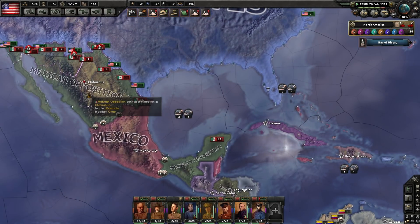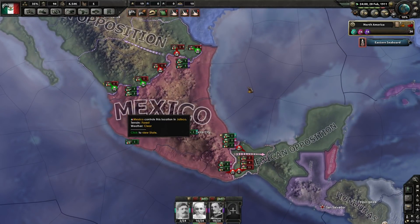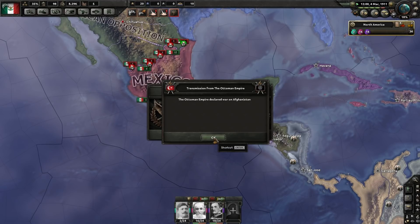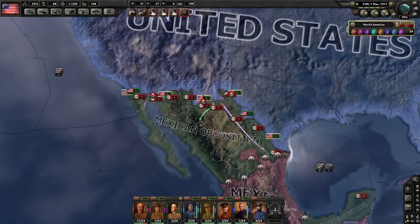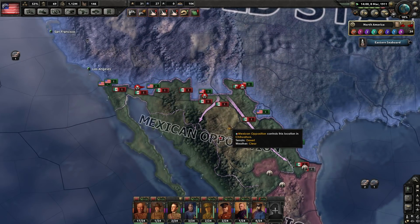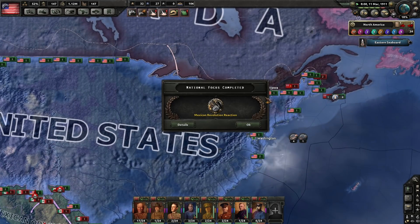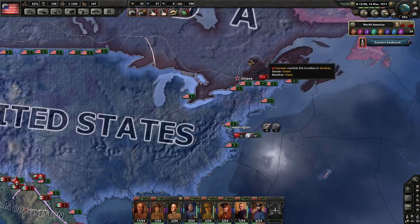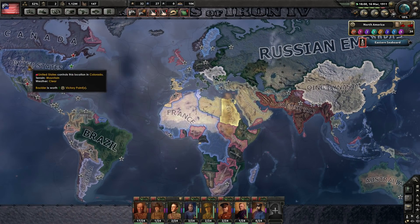We've got the Mexico and Mexican opposition civil war firing off. Really don't know who's going to win that one — probably the opposition, who seem a little bit better and more organized. The opposition is also at war with the United States, although the United States is losing all those battles. And the United States hasn't moved on Canada at all — even though Canadians have like five troops total, they could have easily capitulated Canada by now.